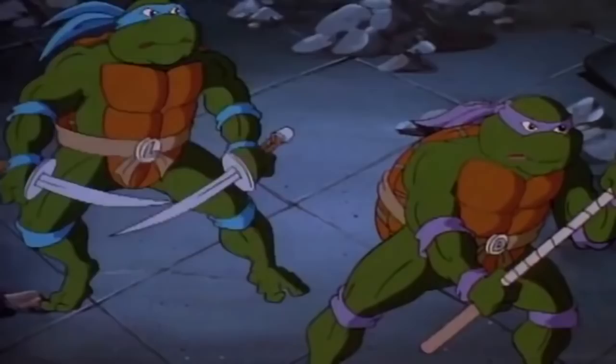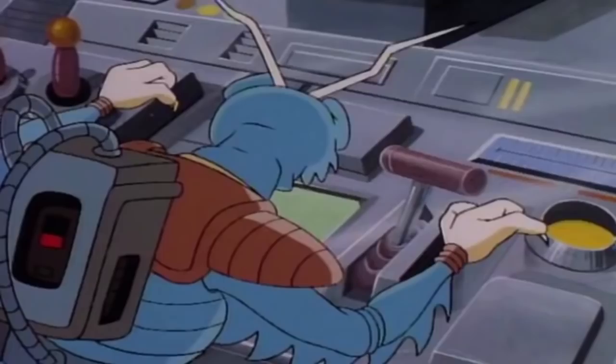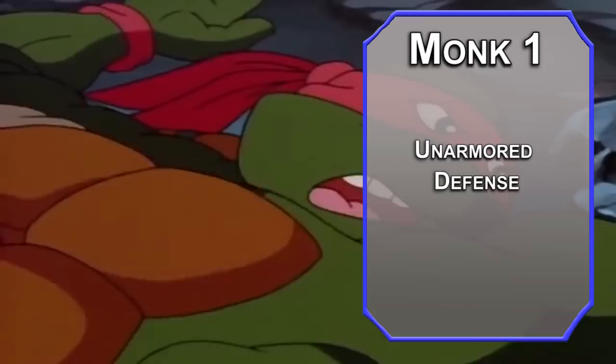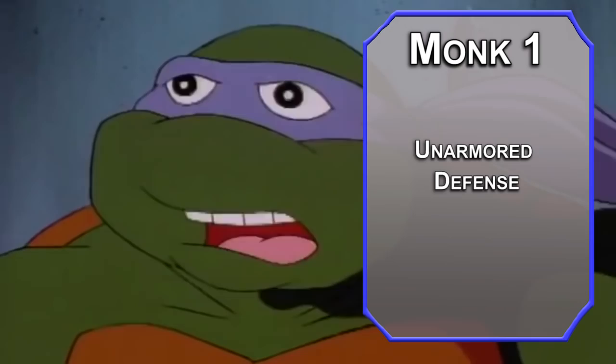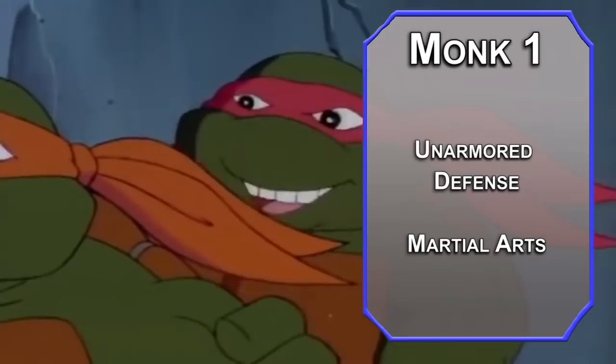Some of you might be upset that we haven't taken any Monk levels — well, here you go. First-level Monks get Unarmored Defense, making your AC 10 plus your Dexterity and Wisdom modifiers. Currently your shell is better, but these aren't exclusive — if you rolled really well, maybe this is better. You also get Martial Arts, letting you make unarmed attacks with proficiency and use your Dex modifier instead of Strength. You can also make an unarmed attack as a bonus action after you make an attack, but that's the same as dual wielding and those aren't d6s. That's partly why I didn't do the Monk thing right away — we can just do most of this as a tortle anyway.